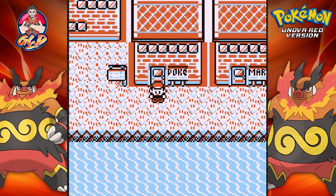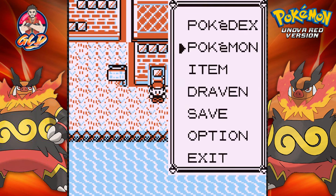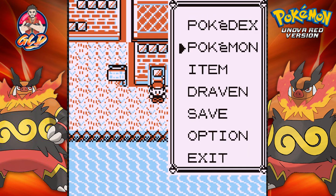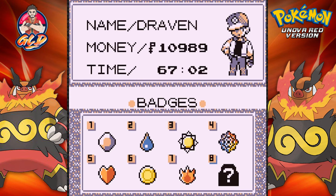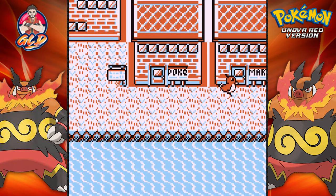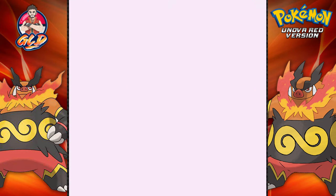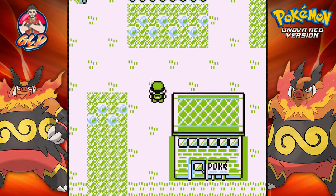What's up guys, it's me your host Draven, and welcome to another episode of our Pokemon Red walkthrough. In our last episode we managed to revive a Pokemon and we got ourselves badge number seven. Now it's time to move on over to Viridian City because that's the last destination for any kind of gym battle we have.